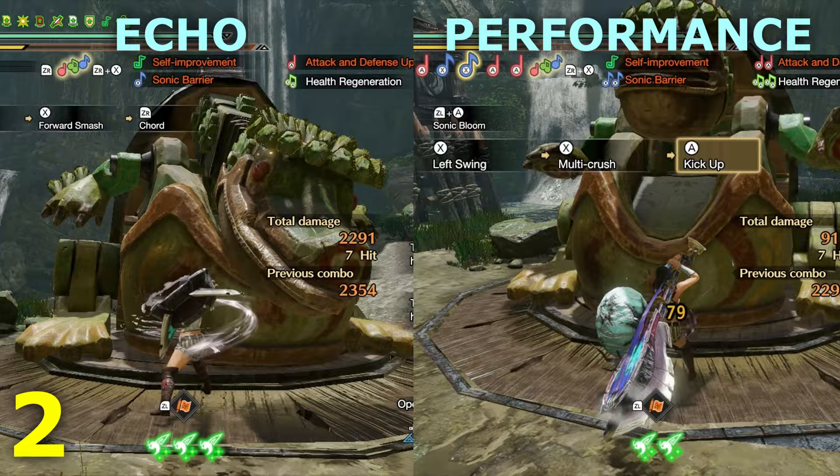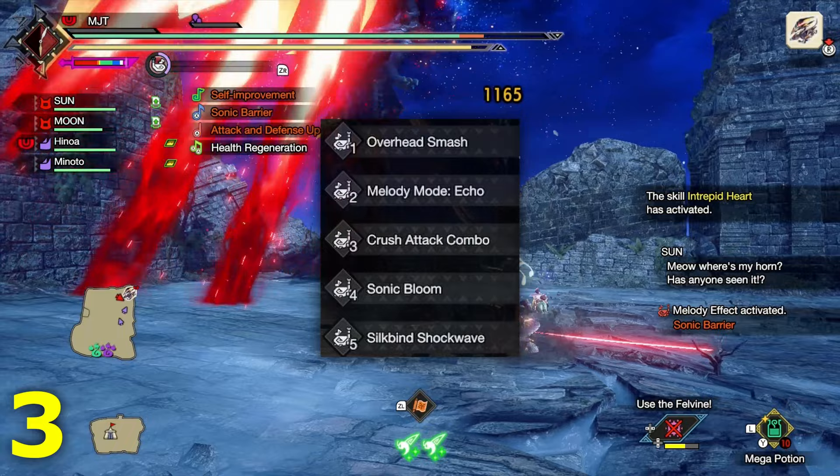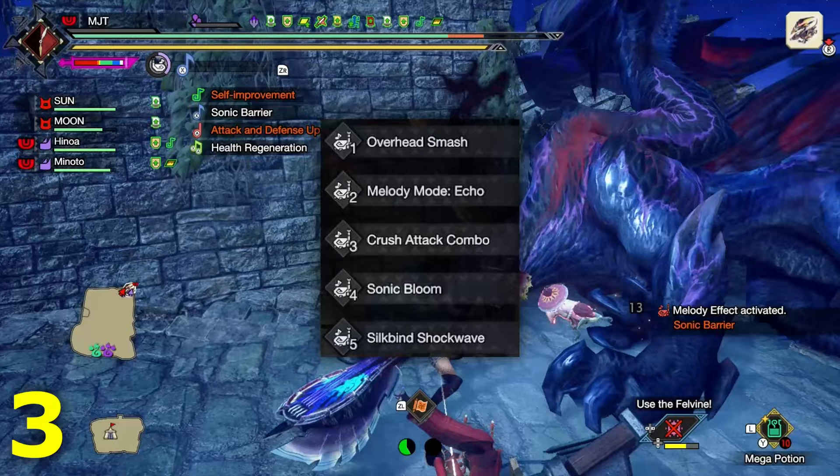3. These are all the switch skills that you'll need. Make sure it's the same setup for both red and blue scrolls to avoid confusion when skill swapping to replenish your sharpness.